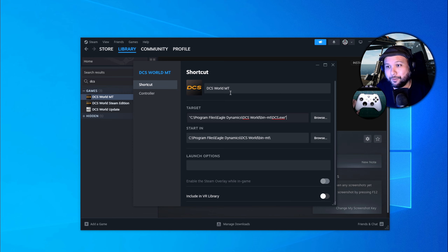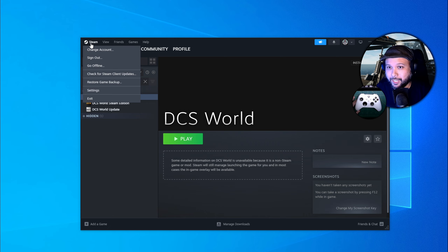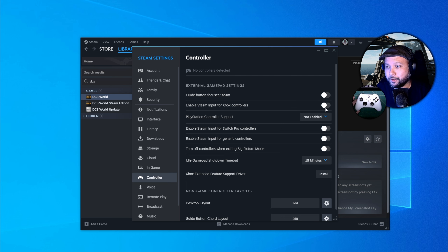And there you have it — feel free to rename the shortcut whatever you want; I'll just call mine DCS World. Next, we need to enable controller support in Steam. Go to Steam, Settings, then Controller. From here, enable the toggle that represents your controller of choice.